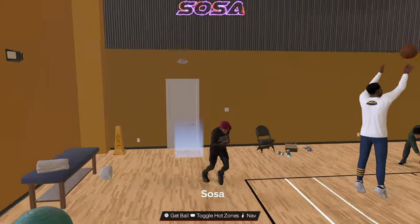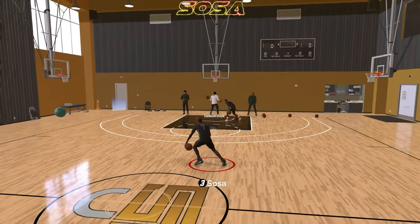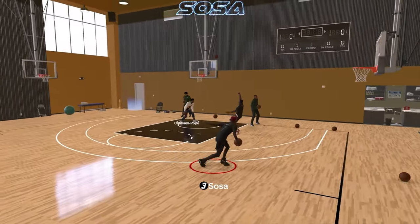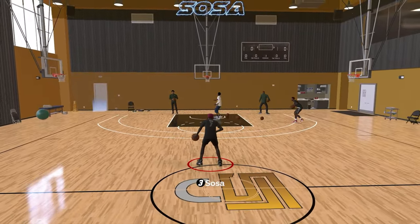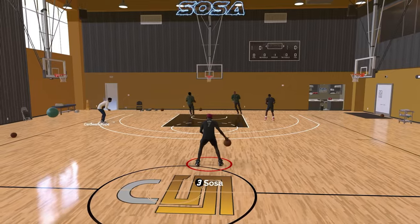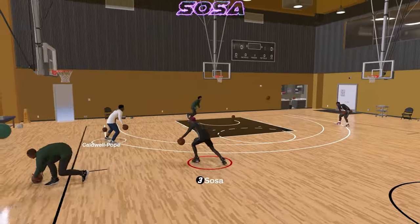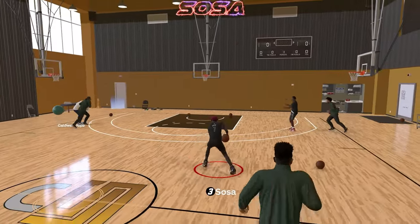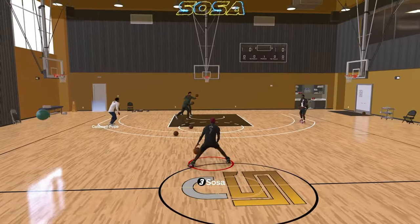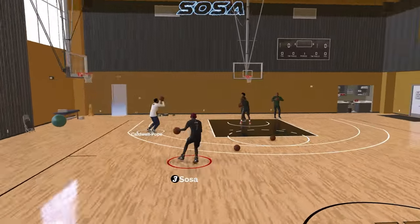When you add the build it doesn't automatically activate the speed — as you can see I'm just dribbling normally, it doesn't look glitchy or like I'm sliding around the court. But once you put it on the hop jumper and do the move, look how slippery it is now. You see how the floor looks slippery? I'm just moving so fast around this floor and it's so glitchy.